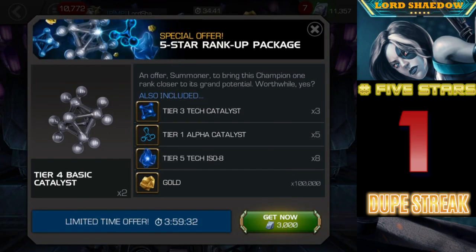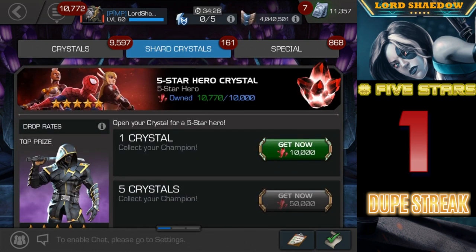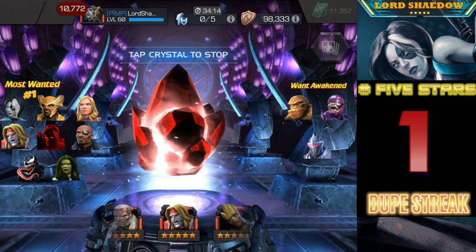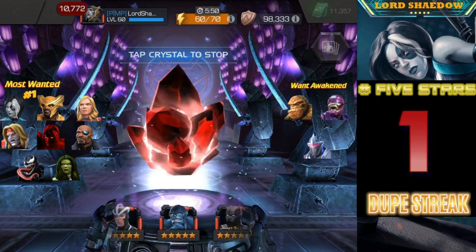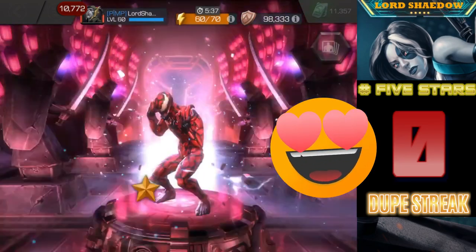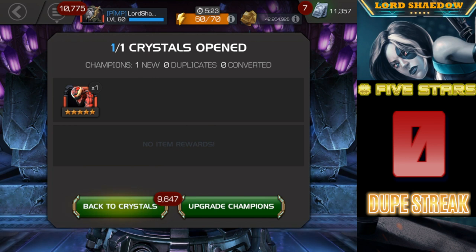Now let's get this last one. Of course, since I have the roster that I do, it's more likely I'll get dupes — so that's what I expect. Let me pop this up so you can see again the champions I want the most out of this crystal. Any of these champions — Thing in particular — I have a generic awakening gem, so I could awaken anyone, but I want to awaken Thing the most. Let's go ahead and tap it. Reset to the counter — that is a new champion! Carnage is actually pretty cool. Now, I would love to have Venom. Carnage was not on my list, but that's a new champion, so I am very happy about that.